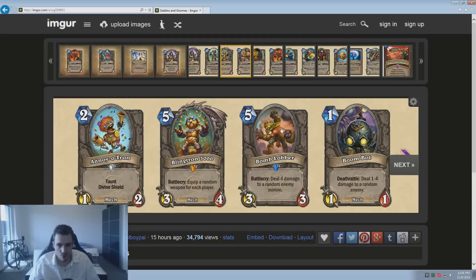Bomb Lobber — deals 4 damage to a random enemy minion. A 5/3-3 for 5 is usually not worth playing, and the Battlecry effect is situational. Four damage is not enough because most four-drops by the time this is played have 5 HP, like a Chillwind Yeti, so it won't kill them outright. With the RNG disadvantage — if there's a 1/1 or 2/1 next to your target you might hit the wrong minion and waste your turn. I don't think this card will see much play. Five damage would probably be OP, but four damage is just fine — maybe even a bit too weak.